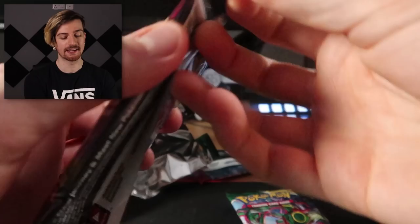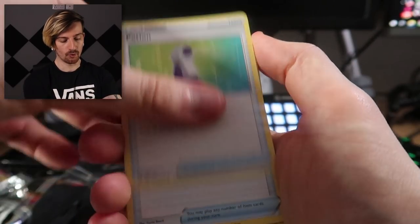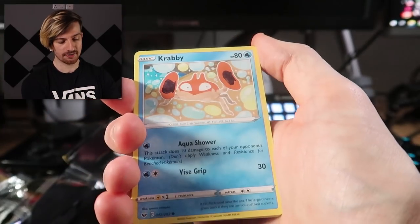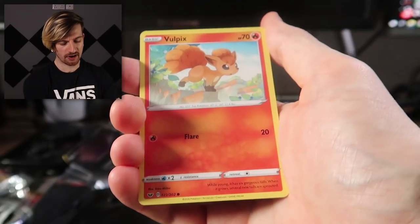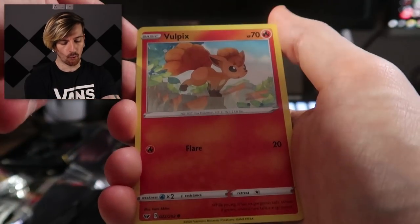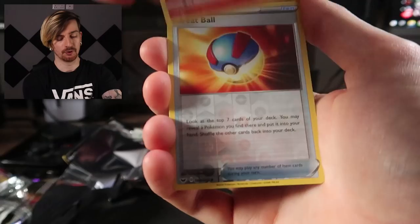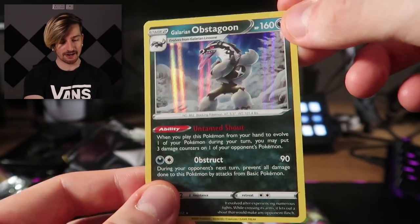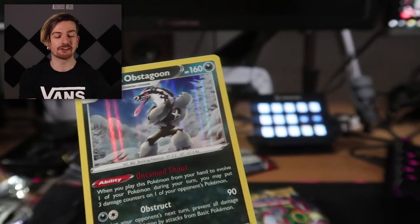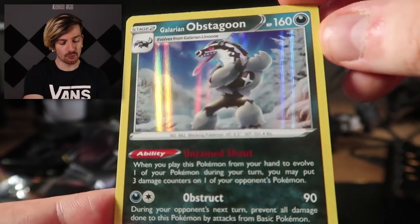Now the Sword and Shield Base pack. Let's see what we get. Four to the front. Starting out with Water Energy, Potion, Great Ball, Squirtle, Krabby, Chinchou, Baltoy, Nickit, and a Vulpix — really nice art, almost watercolored. Great Ball as the reverse, and we finish with a Galarian Obstagoon as a holo! Lots of holo hits from these packs. I'll take it. As I said, I haven't really opened much Sword and Shield — these are cool to see.